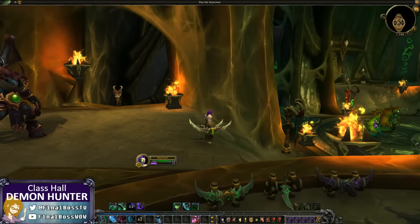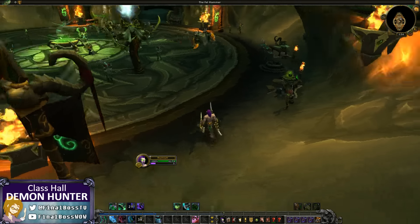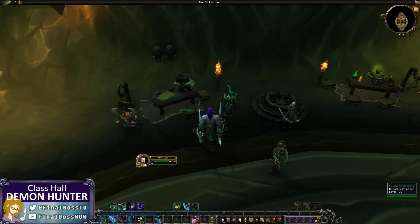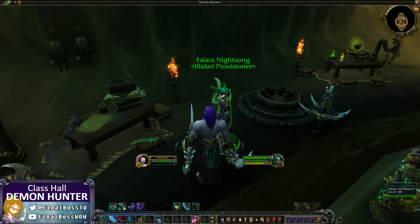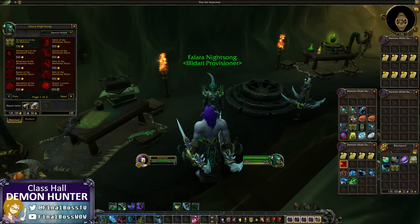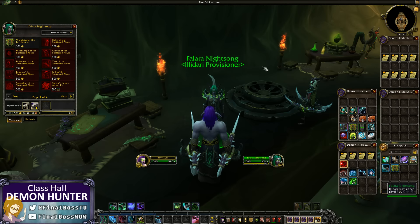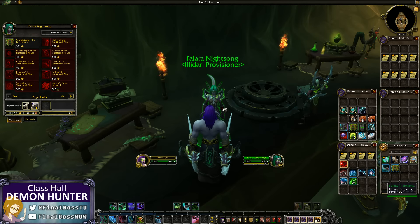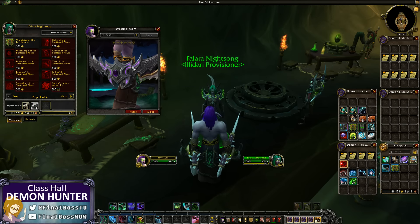Heading down to the middle section, there are a whole bunch of little War Glaivey Warblades just sitting around. There's the little class campaign bit. This is Falara Nightsong — she has an old school glaive on her back, just one though for some reason. And hello Jennifer Hale! Jennifer Hale is your Illidari Provisioner, your quartermaster in your class hall.